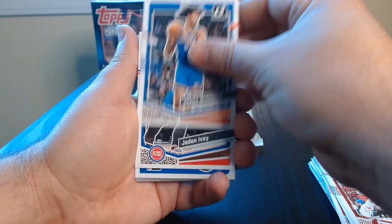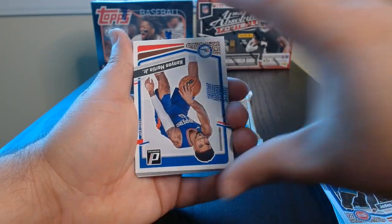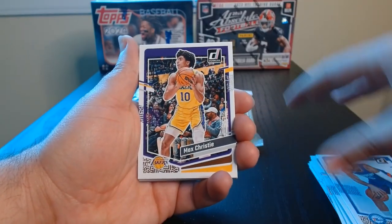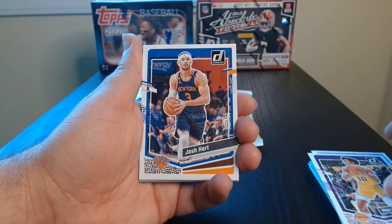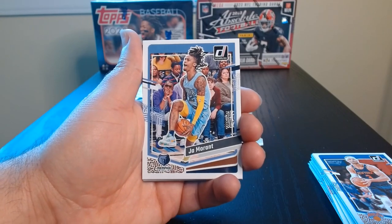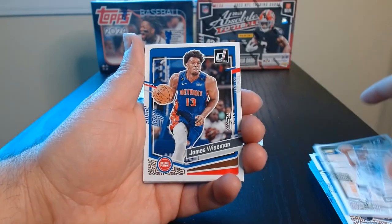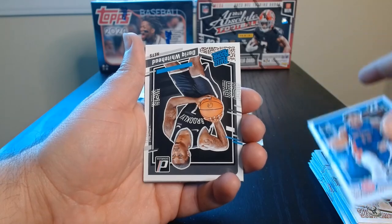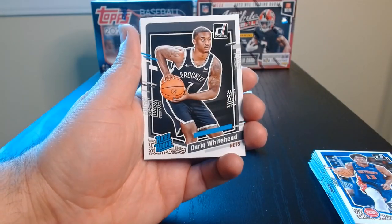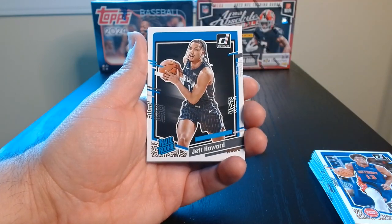I guess we get to like the middle of the fat pack and we'll see something there. Kenya Martin Jr., Max Christy. These fat packs are always going to be a lot of base — a lot of base — and then at some point you start to see any parallels or inserts. There we go — we get our first rated rookie. It is Darik Whitehead from New Jersey. And Howard.